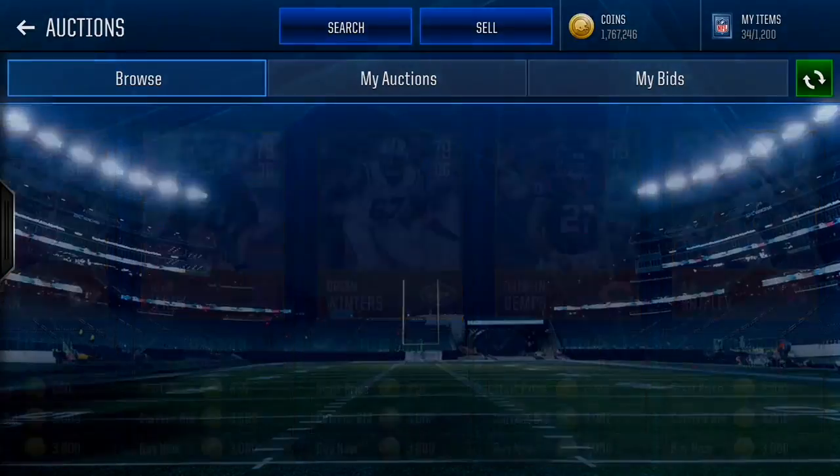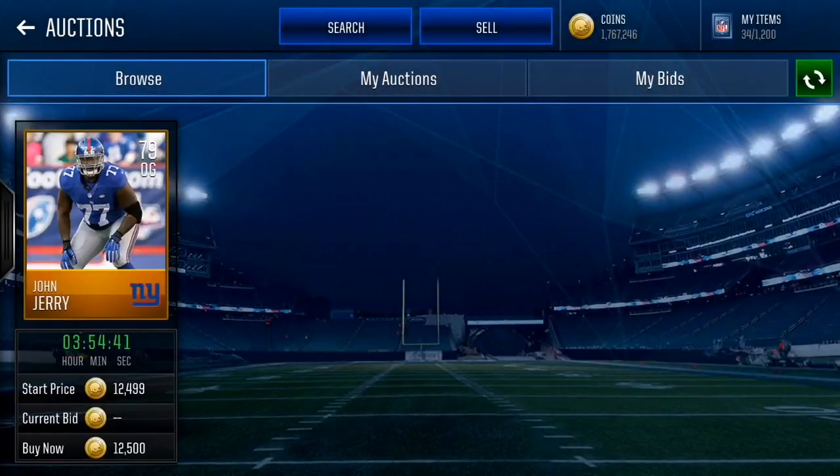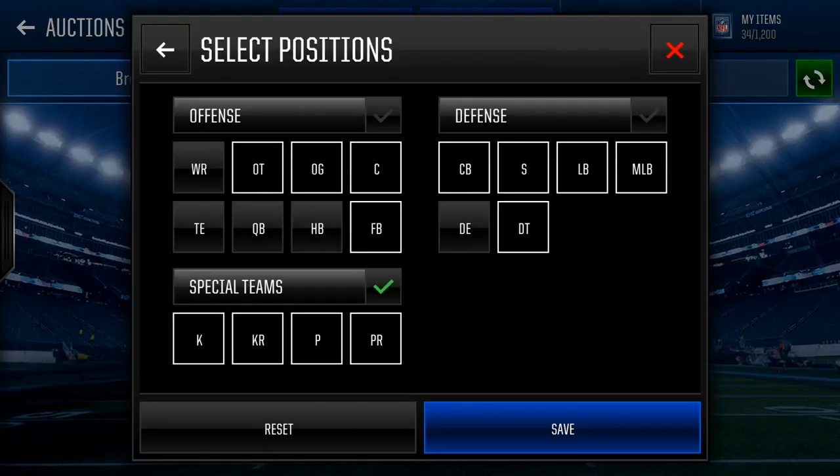These are the players that apparently go for a lot. Now you want to raise the price to see how much profit you can make. At 13k, bang - we have John Jerry there. So you just want to eliminate positions.